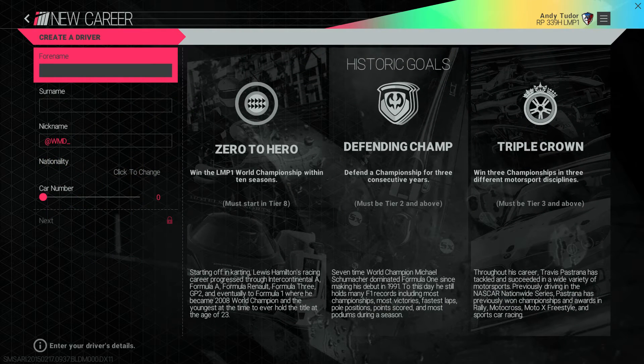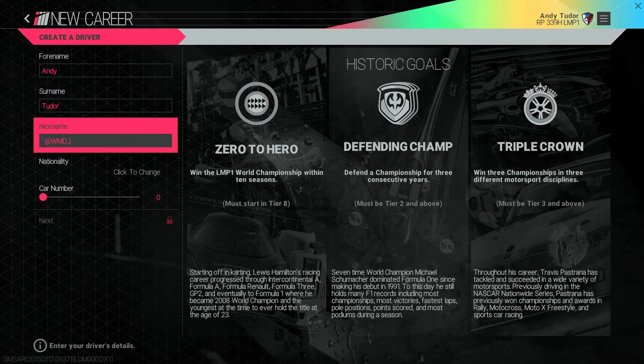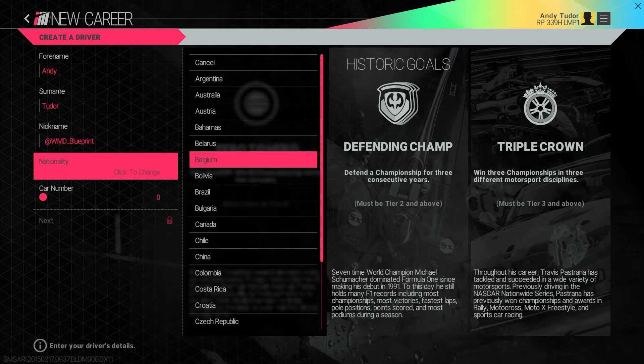First of all, you're going to create your driver persona — your name, how you're going to be identified on social media, the region you're going to represent, and your car number. You can also see different historic goals possible to achieve in your career. These draw inspiration from real racing legends, and we've made them freeform so you can strive for these in any order. You can do one of them, or none at all.